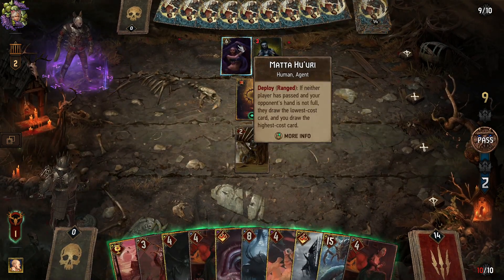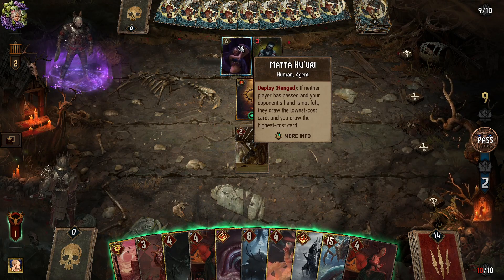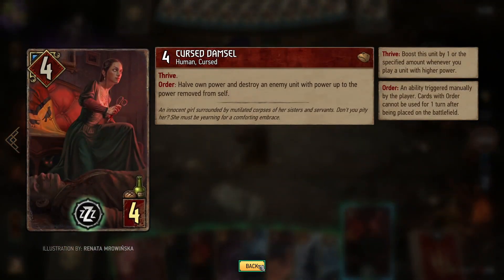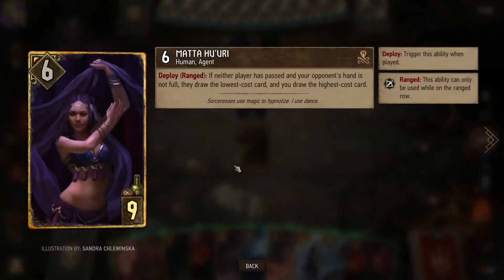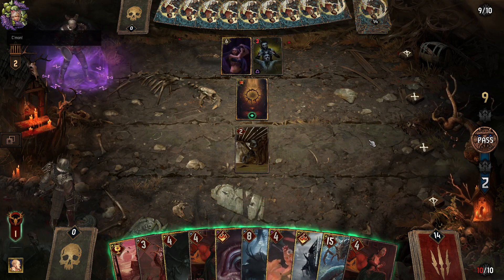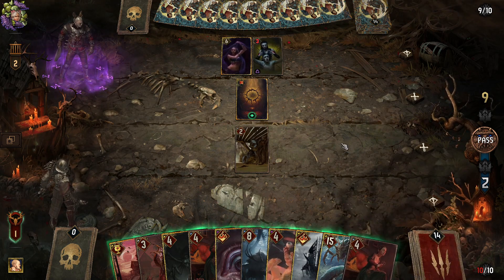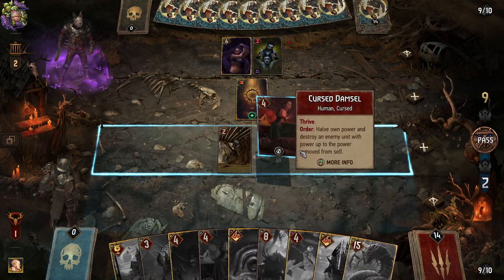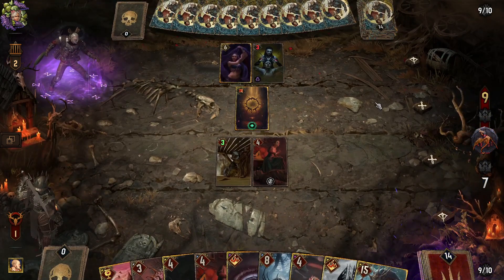If neither player has passed and your opponent's hand is not full, they draw the lowest cost card and you draw the highest cost card. At least my lowest cost card is a decent version, but still that's a nice card to play. I can play thrive — go on then, if you gave me that card I'll play it. The Nilfgaard faction of your nightmares.